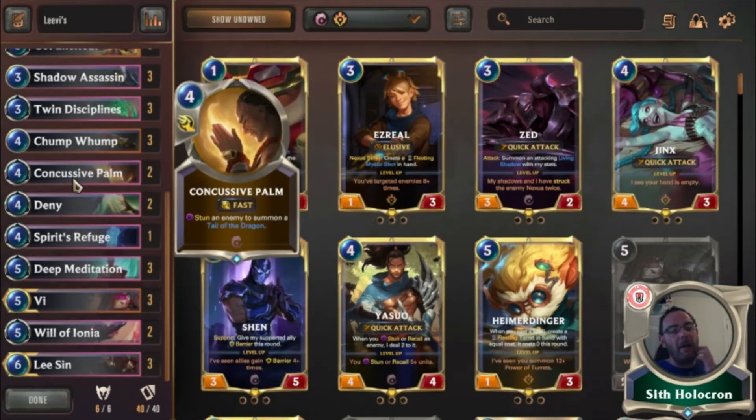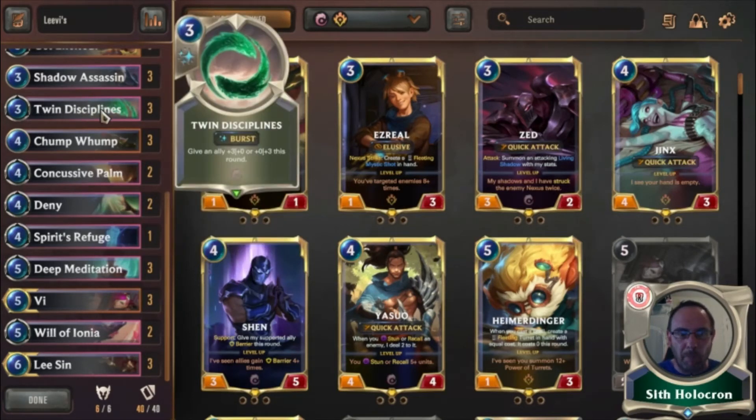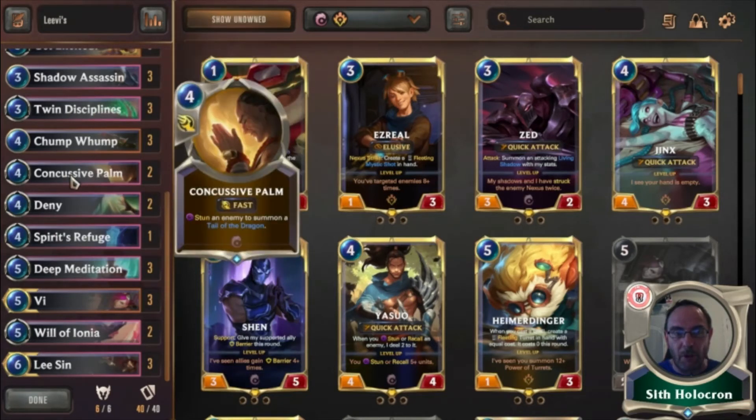Concussive Palm — I'm genuinely thinking of making this a three-of. It's not as good as it is in a Karma deck where, once she's Enlightened, you're getting two of these for casting one. I'm even thinking of dropping a Twin Disciplines for a third one, but in testing it seems to do okay as a two-of, so we've gone with two.